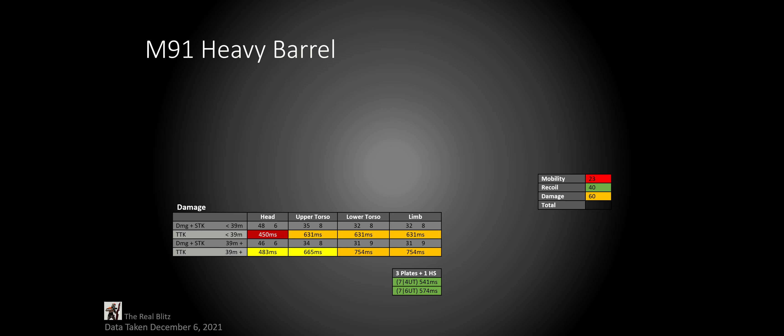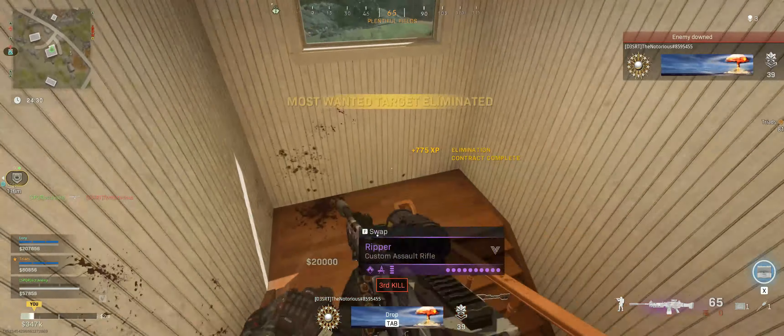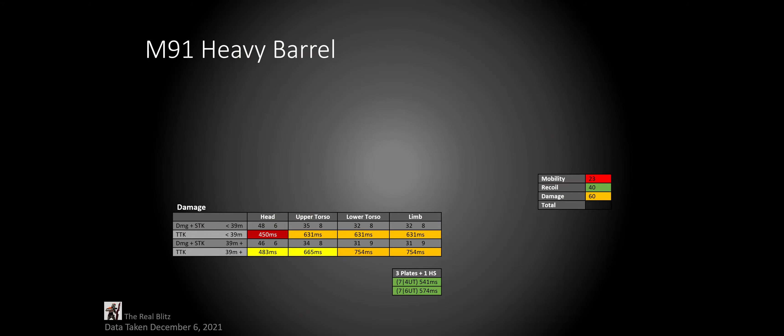Now for its damage. It has a drop-off at 39 meters. In the first damage range, its headshot TTK isn't the greatest, but its upper torso, lower torso, and limb TTKs are all average. Remember, you still have an open bolt delay, but if you fire first there's a good chance you're going to be winning, as long as you're not fighting something like a meta SMG. And especially between 25 and 40 meters, if you're hitting all your shots, you're going to be winning a lot of gunfights.